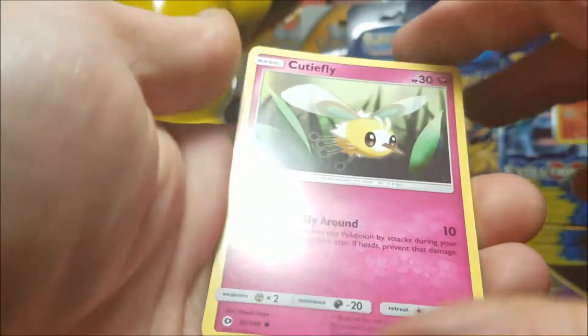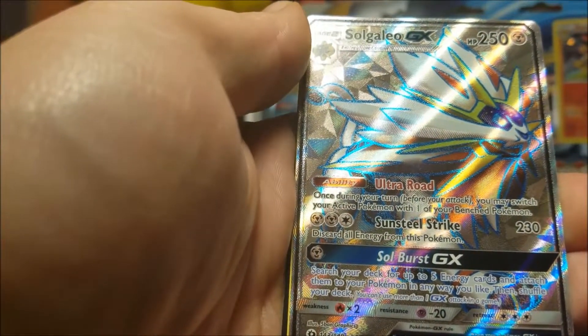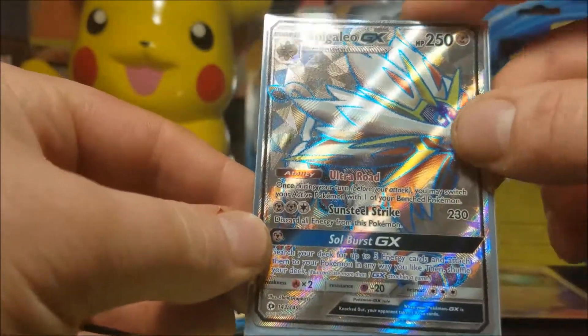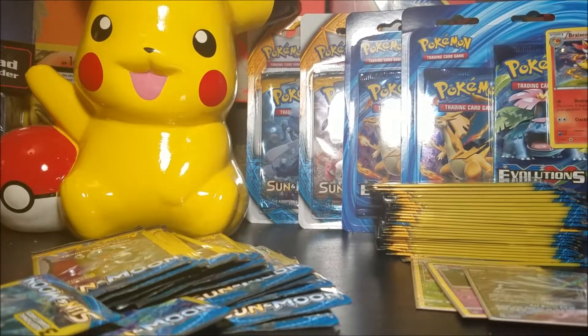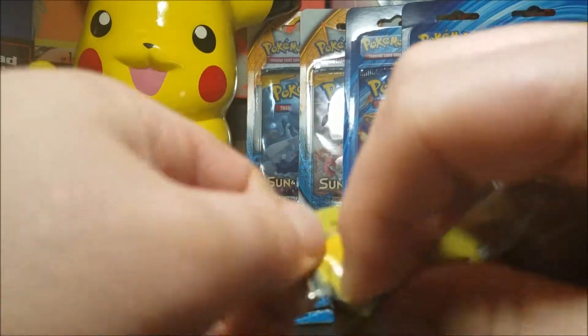Oh, we got something! We have a Cutiefly, and a Solgaleo hyper rare, and Leaf energy — that is what I'm talking about! That is nice. You see that? I actually don't have that in my set yet, so I am very content with that. That's a good pull — that means these cards are not in fact weighed.